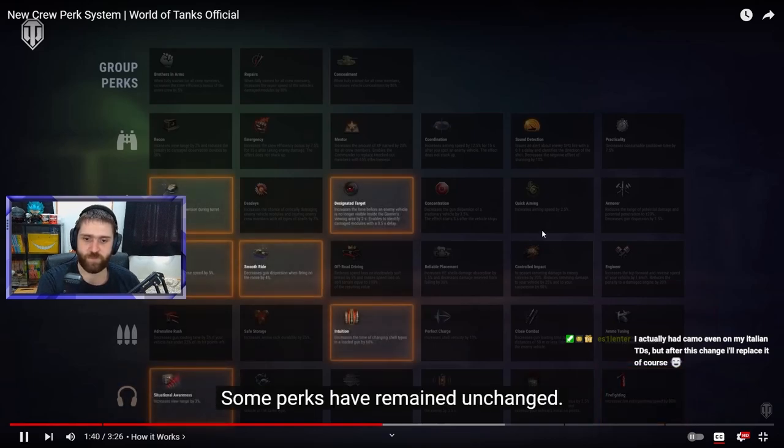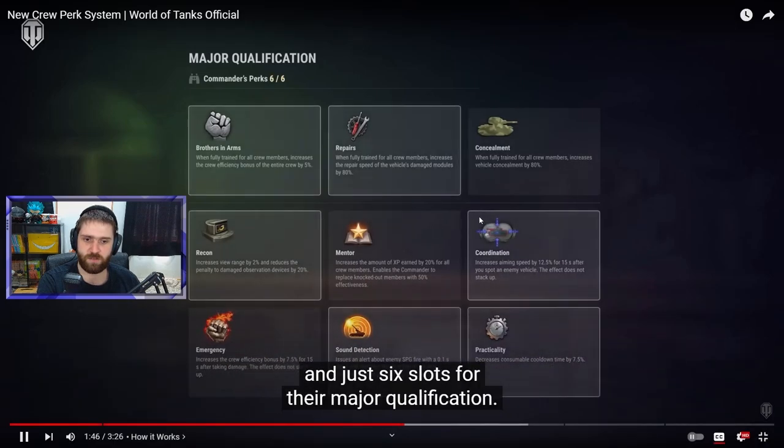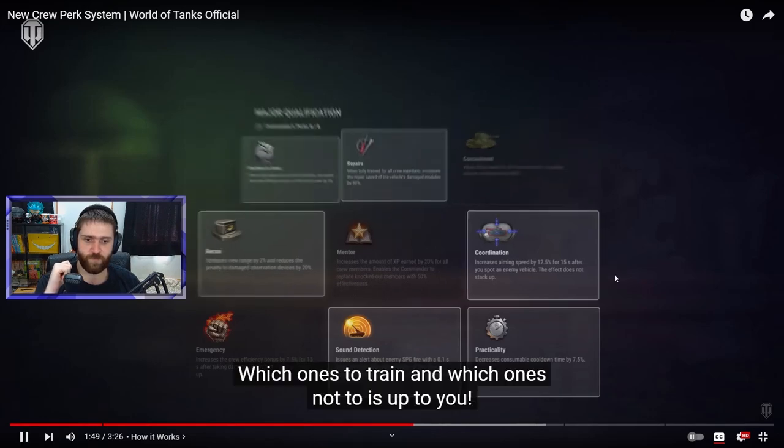Each crew member only has nine perks to choose from and just six slots for their major qualification. You have three group perks available to everyone, plus six specialized role-specific perks. You choose six out of those nine — group perks count as part of the six, so you can't have all three group and all six specialized. You mix and match between group and specialized for a total of six.